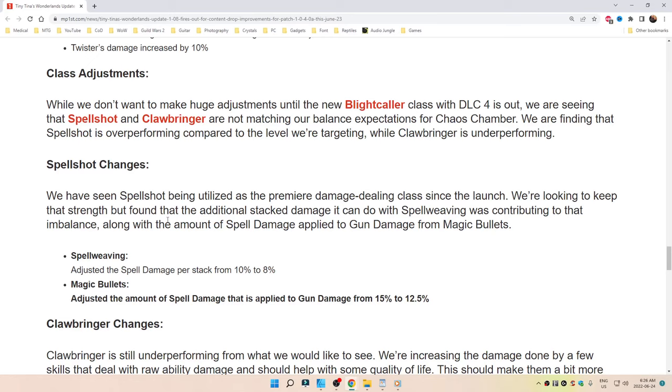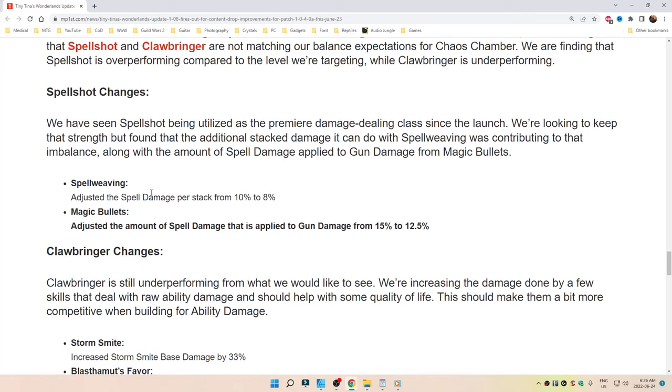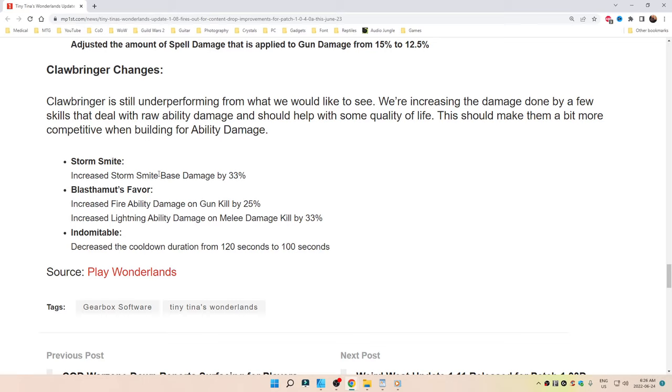Class adjustments: while the developers don't want to make huge adjustments to the new Blight Collar class now that DLC 4 is out, Spellshot is seen as overperforming and Clawbringer underperforming for the Chaos Chamber. Spellshot changes: Spellweaving adjusted from 10% to 8% spell damage per stack. Magic Bullets adjusted from 15% to 12.5% spell damage applied to gun damage. Clawbringer: Storm Smite base damage increased by 33%. Blast Thamut Favor — fire ability damage on gun kill increased by 25%, lightning ability damage on melee kill increased by 33%. Indomitable — cooldown duration decreased from 120 to 100 seconds.